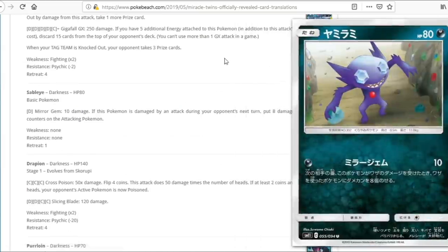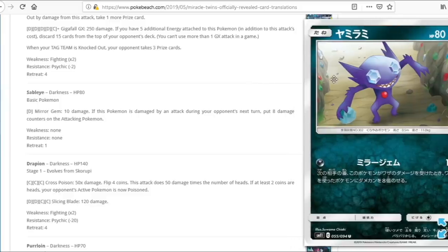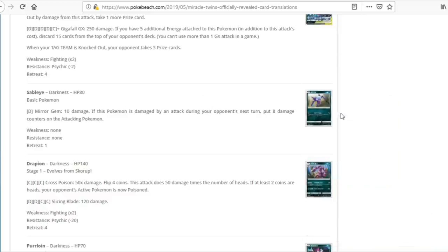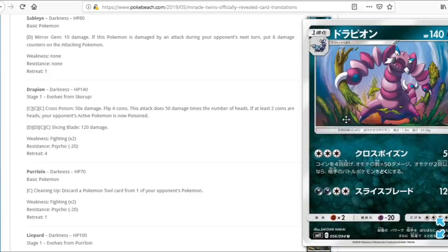We have Sableye — 10 damage, and if this Pokemon is damaged by an attack, put 8 damage counters on the attacking Pokemon during your opponent's next turn. Kind of cute but not too great — maybe with Shrine of Punishment. If this scaled to 60-80 damage I'd like it, but 10 is too low. We also have Drapion — Triple Colorless, flip 4 coins for 50 each, and if two or more are heads your opponent's active is Poisoned. Not completely terrible for Triple Acceleration Energy, but we're losing the Flip Tini, so this card gets much worse. Probably not a great card.